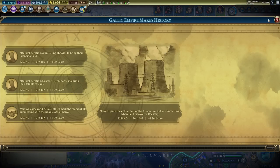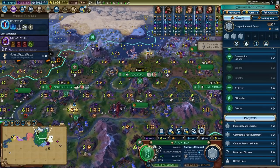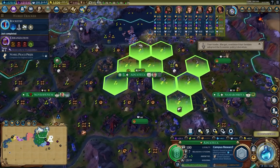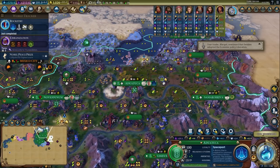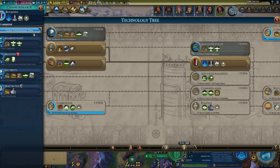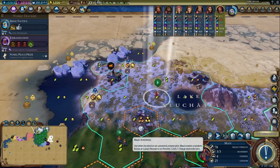I finished Rocketry and was able to start building my spaceport in the capital, placing it right next to the capital on a marsh tile that didn't have anything else on it. It was only going to take about nine turns to finish, because the capital had 177 production at this point, which is pretty strong.